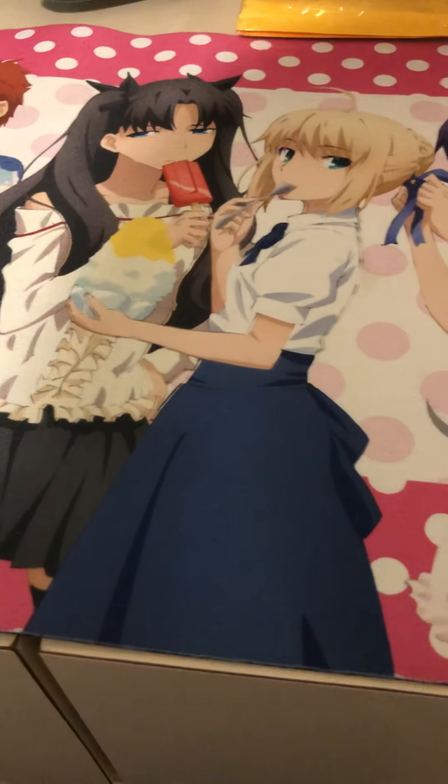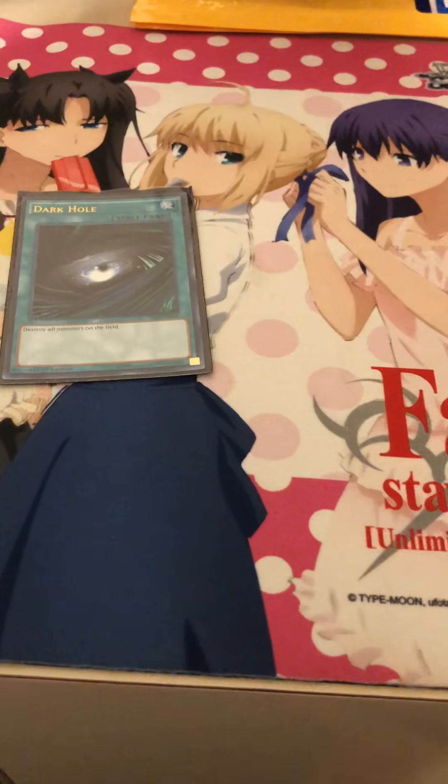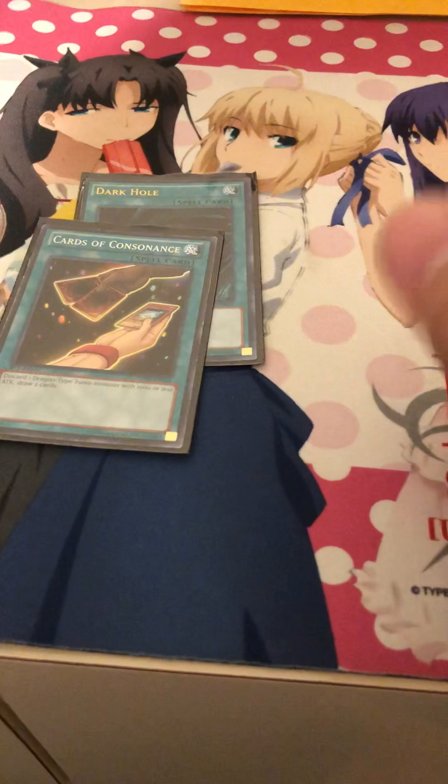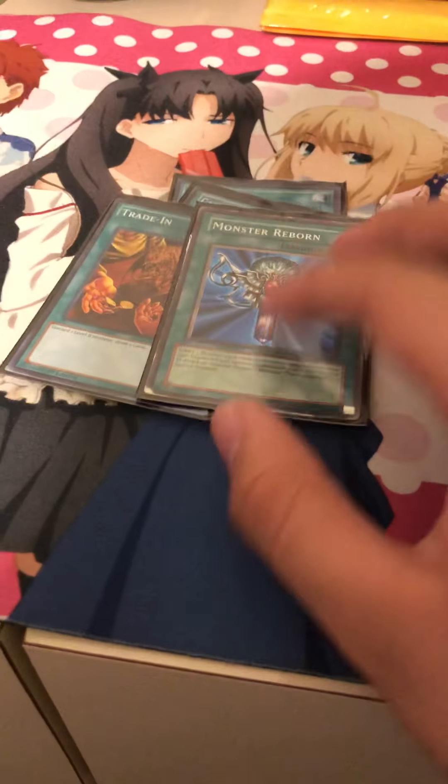Next we have spell cards — also in progress. First, Dark Hole: in case you don't have anything on your field, just nuke everything. Cards of Consonance gets White Stone into the Graveyard. I need to get another one or two of this. Trade-In — once I get Spirit Dragon I need two more of these, but they're like a dollar each, or two dollars for the Legend of Kaiba version. And Monster Reborn — no explanation needed.